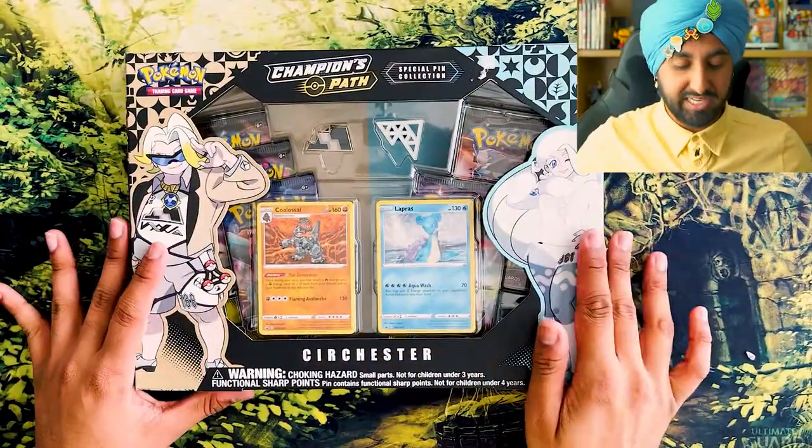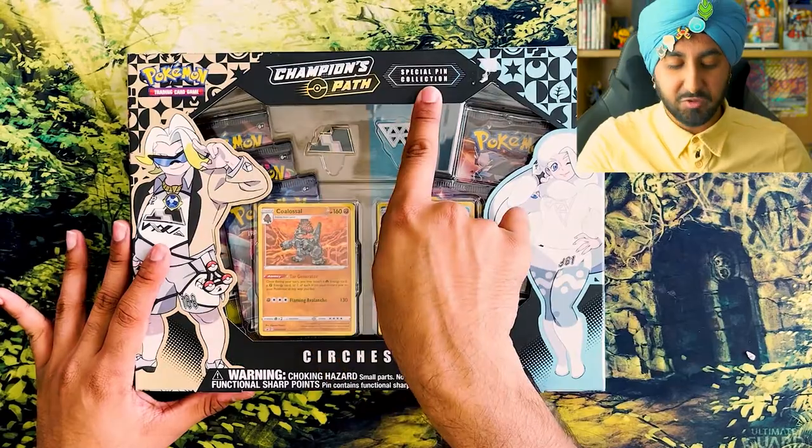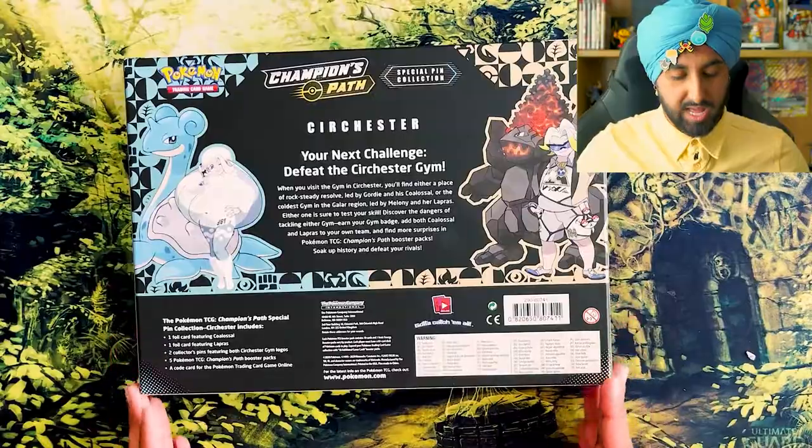Okay, so this is the box, this is what it looks like. Champion's Path, special pin collection. Now let's flip to the back. Alright, so let's start opening this baby.